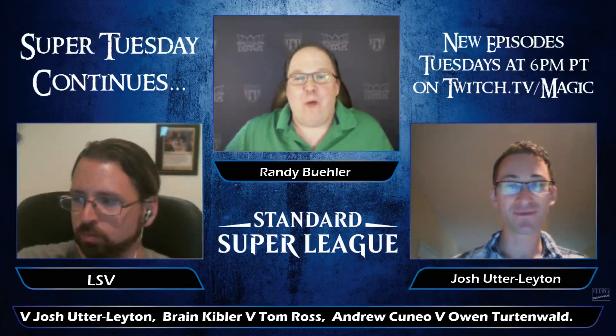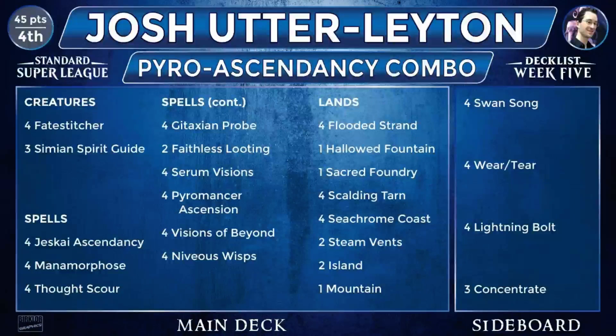So explain to the crowd what the hell you're playing this week. Okay, so Plan A is to be a Jeskai Ascendancy combo deck. It's all one-mana cantrips and Jeskai Ascendancy, and the only creature is Fate Stitcher — well, there's also Spirit Guides, but those you're hopefully not casting. You get an Ascendancy in play, loot away your Fate Stitcher, bring it back, and then chain all your one-mana cantrips, looting every time to keep the chain fueled, grow your Fate Stitcher, hit other Fate Stitchers, get multiple going, make all the mana you need, and eventually kill your opponent with giant Fate Stitchers.